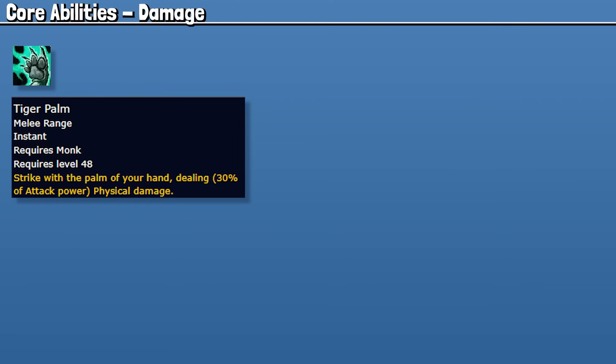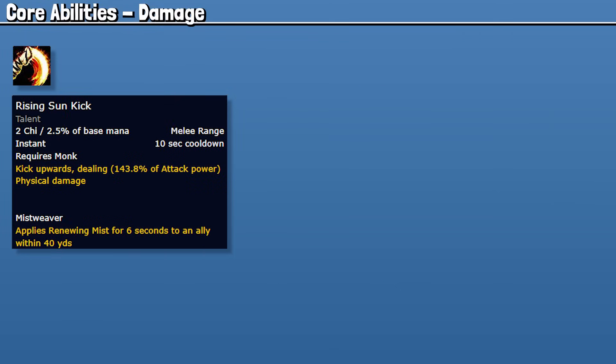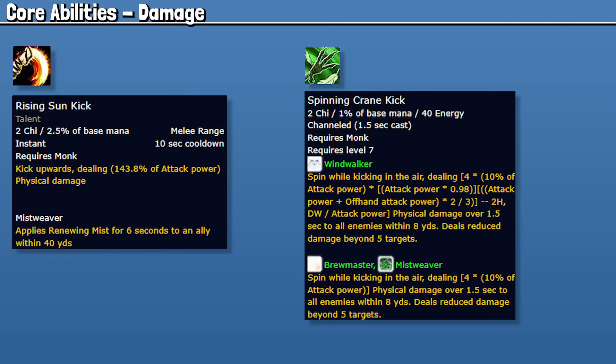Tiger Palm is a basic single target ability that gives a stack of Teachings of the Monastery per hit. Blackout Kick is the spender for those stacks — it's used fairly often and is integral for our Chi-Ji rotation, our main cooldown, and heals through Ancient Teachings. Rising Sun Kick is our hardest-hitting single target ability, used on cooldown especially on single target to extend our HoTs through Rising Mist, often used with Thunder Focus Tea for the shortened cooldown. Spinning Crane Kick is our basic AoE, used on five or more targets for highest damage, contributing some healing with the correct Faeline talents — most of the time this will be your highest represented damage ability throughout a dungeon.